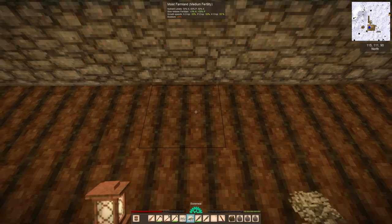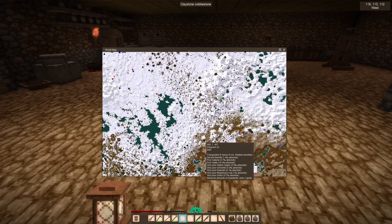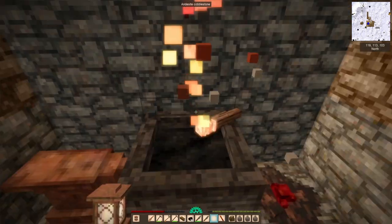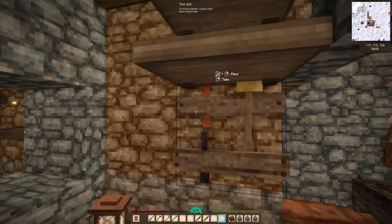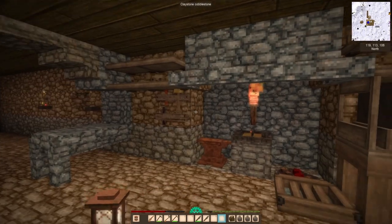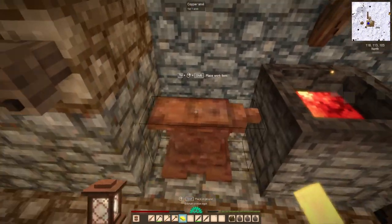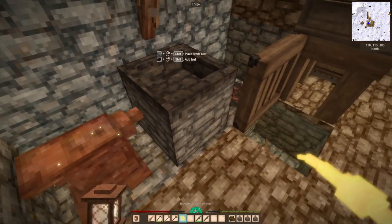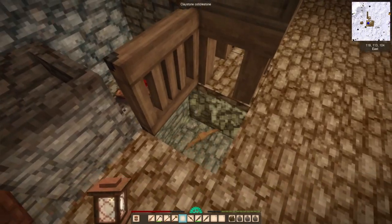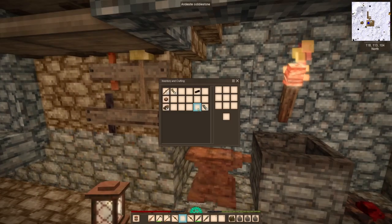I decided to make use of the saltpeter and bone meal I've been saving over many months to really make the greenhouse shine. I don't have a lot of high-fertility soil, but that's okay — high-fertility soil is only about 65 percent fertile compared to 50 percent for medium soil. It's a lot of work for that 15 percent difference. I'm content using some fertilizer on medium soil; the crops are going to grow way faster than they did on my crappy outdoor farm.